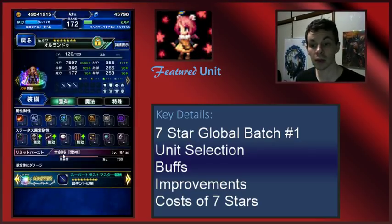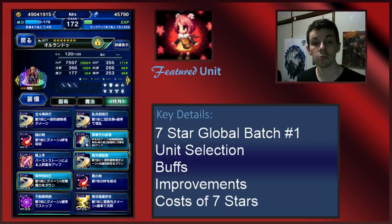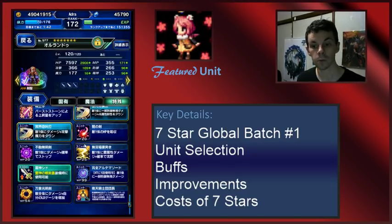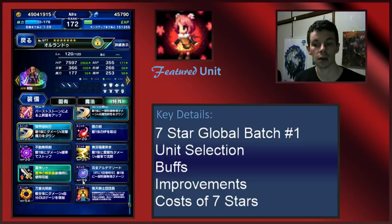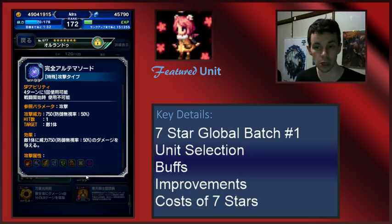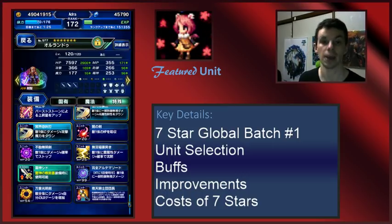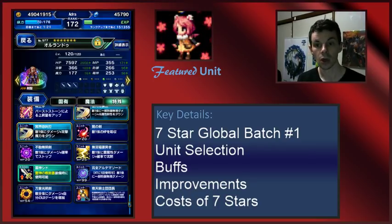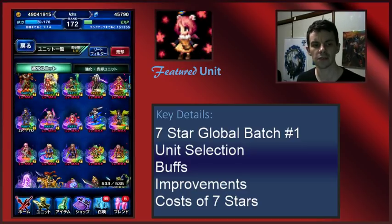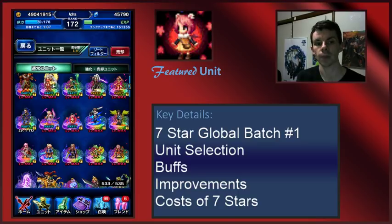Next up is Orlandu. With his TMR, Orlandu is considerably better on the JP side — it was already a really big deal for him. He was one of the units that, when I made him seven star, really improved how much damage I could do. He is an incredibly amazing seven star that powers him up and does a lot of extra damage. He's a great seven star for the first couple of batches, and probably the best chaining option in the first batch. I would completely recommend Orlandu as a seven star if you have the option.